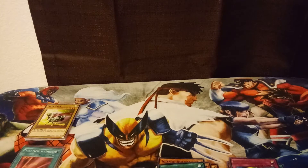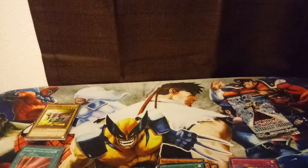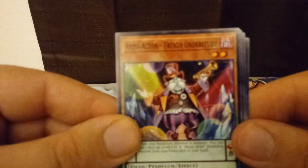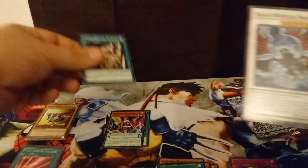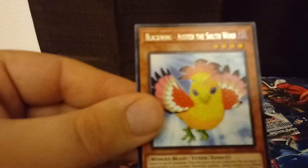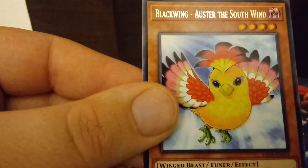Let's see if we can get at least one holo out of these final two packs. Anything Blue Eyes or Cyber Dragon would be great. Pack number five — let's see if we can get something here. We have another Melody of Awakening Dragon, an Abyss Actor Trendy Understudy, another Cyber Repair Plant, a Synchro monster — Black Winged Dragon. And then for our rare, we have Black Winged Oster the South Wind — I think that's how you pronounce it.